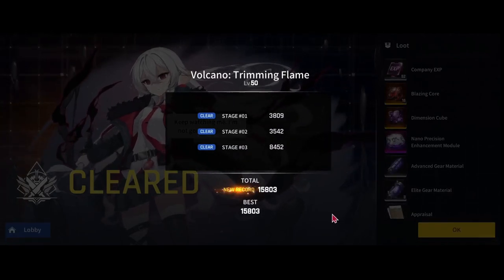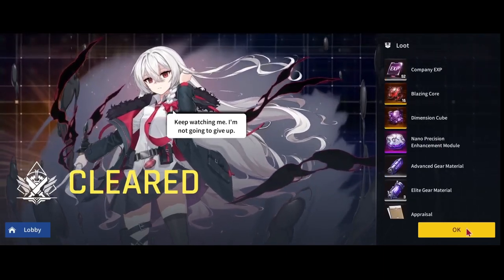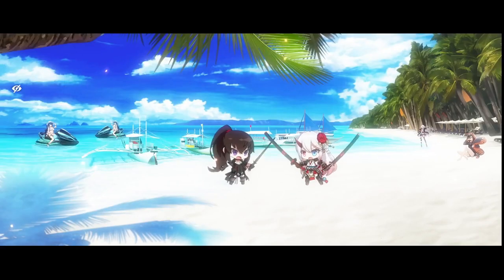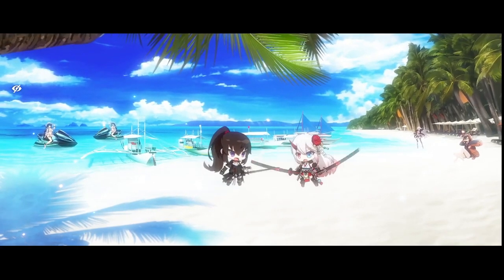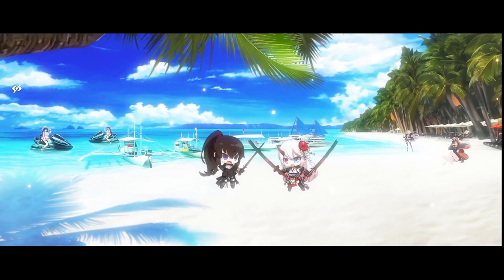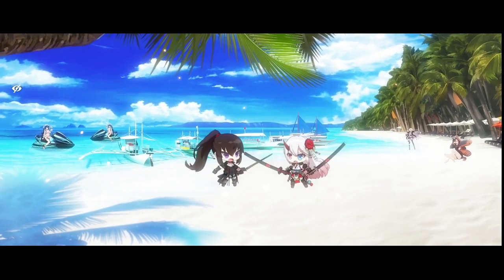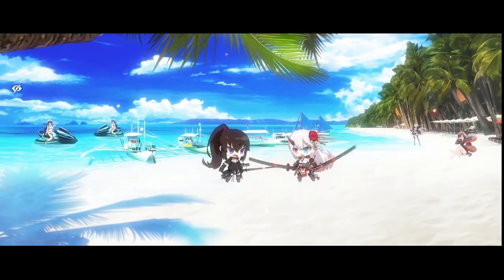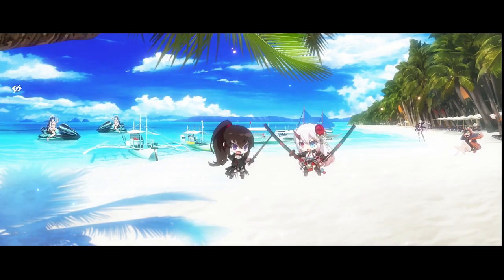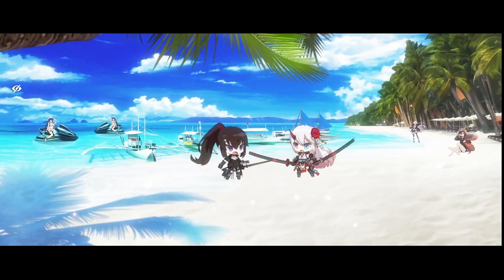For every clear, the first time clear gives you a hundred Blazing Course, which allows you to craft. There you have it — Volcano 50 on auto. I had fun making this for you all, and with the recent news B-Side will be buffing this gear so maybe it'll be good now. I hope this guide helps you. If you have any questions you can find me on Discord — the link will be in the description. If you'd like to see any other content feel free to drop suggestions in the comments below. I'll see you next time.